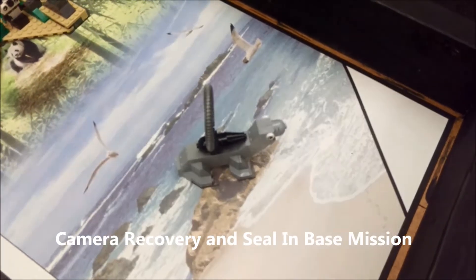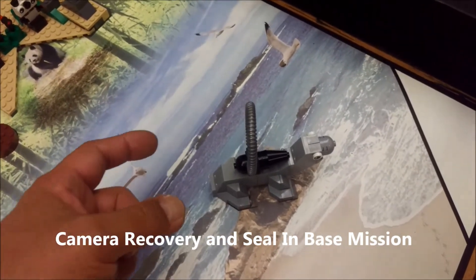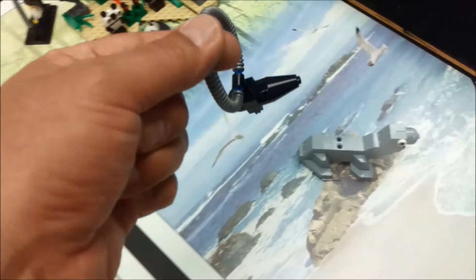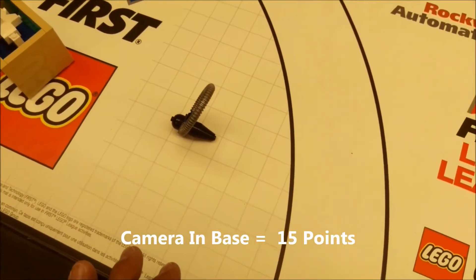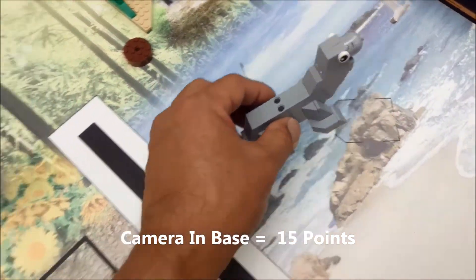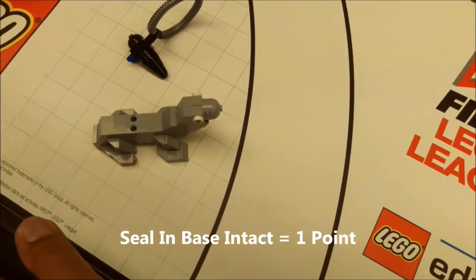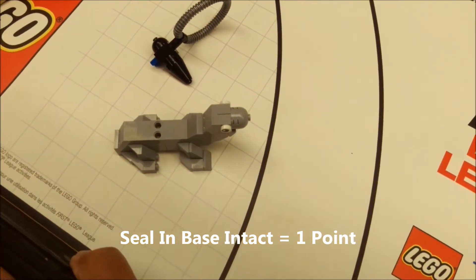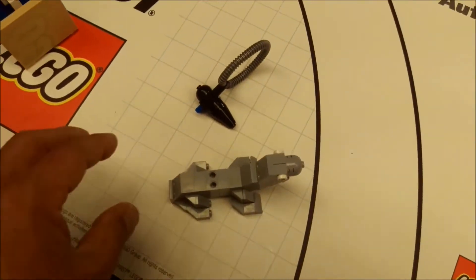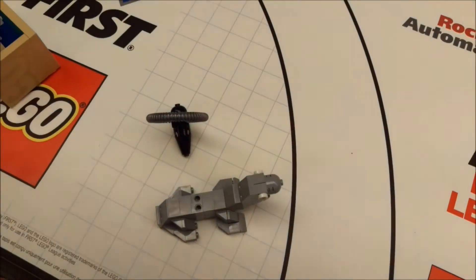The next mission is the seal or camera mission. If your robot can pick up the camera and bring it into base, that's going to be worth 15 points. If your robot can bring the seal into base, that would be worth one point — but I'm not sure why you would do that for just one point, or if it's worth the time. Seal fully intact in base: one point. Camera in base: 15 points.